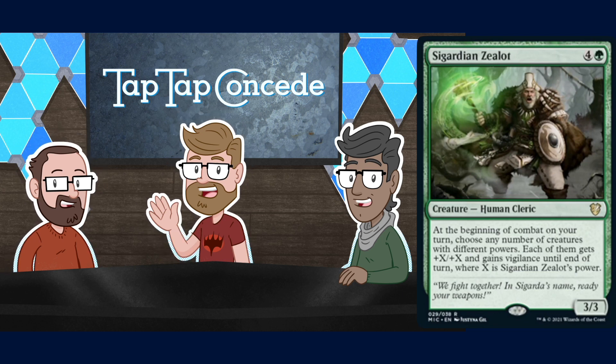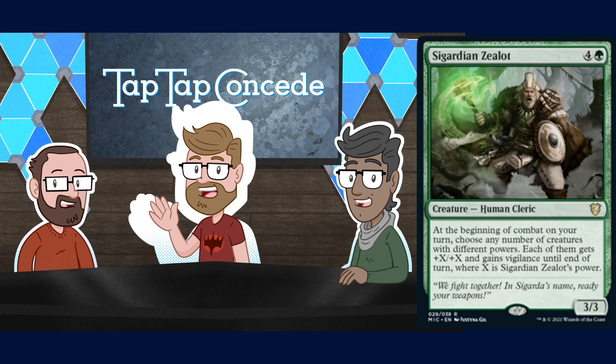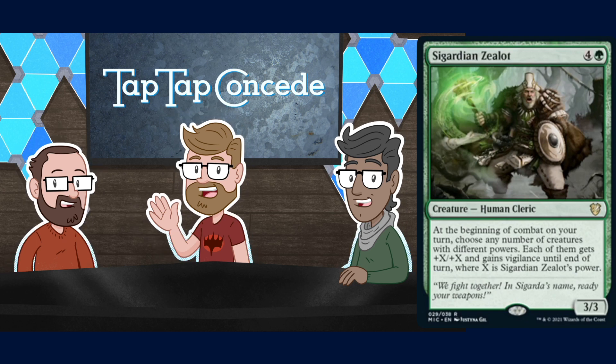The old Huntsmaster trick from Ravnica — you'd give your opponent's Huntsmaster -X/-X and it would wipe their whole board. I think it can't go below zero now. You felt very clever at the time when you got to do it, but they said 'that's not what we wanted.' I love the flavor of it — Huntsmaster shows up and just gets absolutely demolished by something and everyone on your team is like 'we're out, sorry boss.'